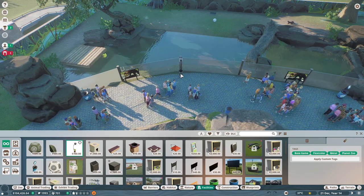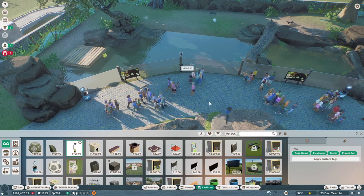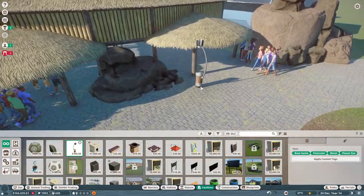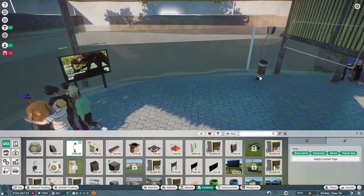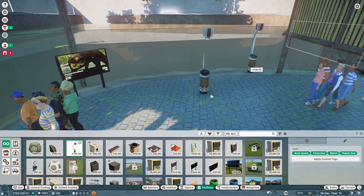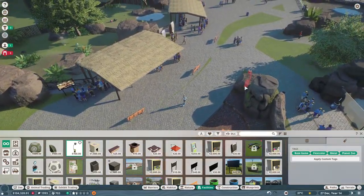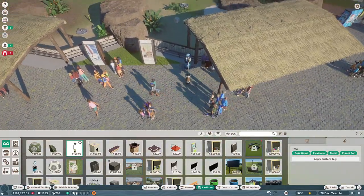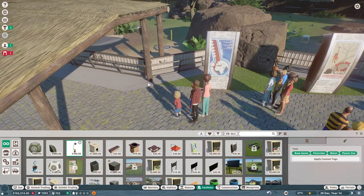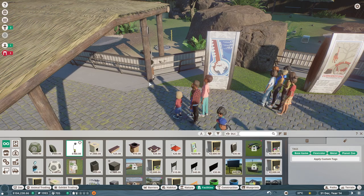I'm gonna sink this one in here so we'll have that be our otter talk. Maybe we'll do another one just because I'm thinking if they do a talk outside and then a talk inside on their diving mechanics and stuff like that, so we'll put one there and one on the other side. I also want to do one for our tortoises — I think I'm going to throw it right here.